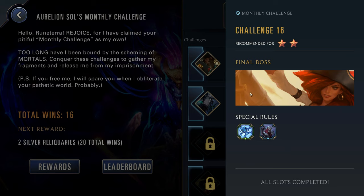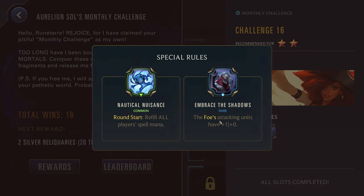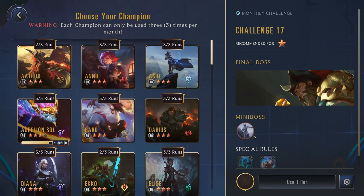That being said, don't pick that slow of a champion — because of the Embrace the Shadows, Misfortune can go pretty wide with her board. So don't give her time to get wide with the board and benefit from that extra damage. A decent champion, but not a slow one for this challenge.